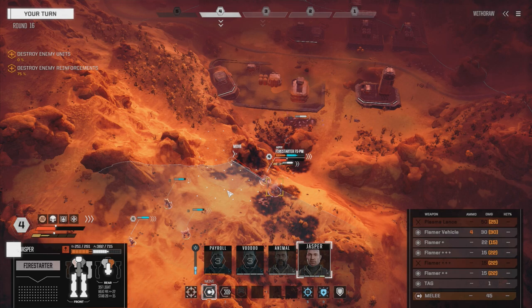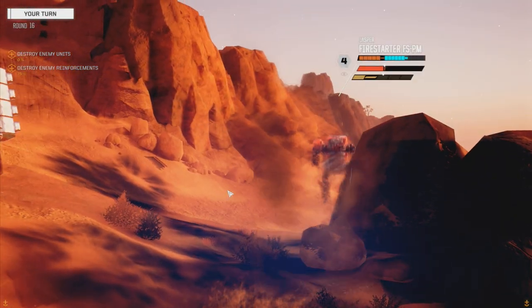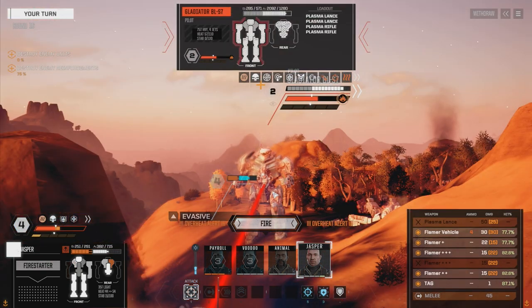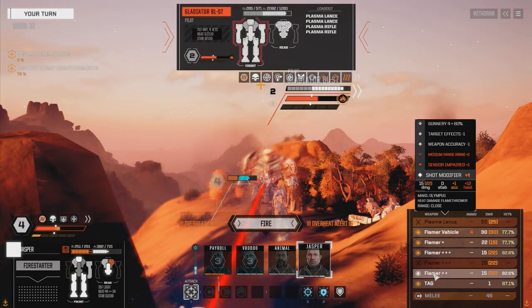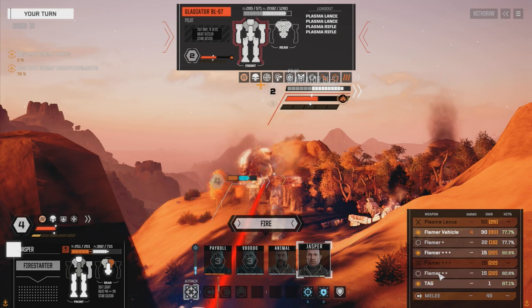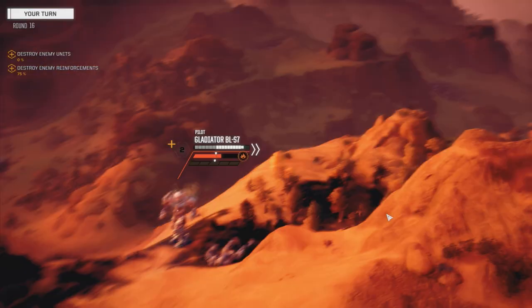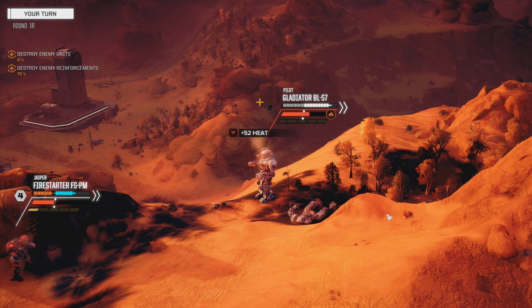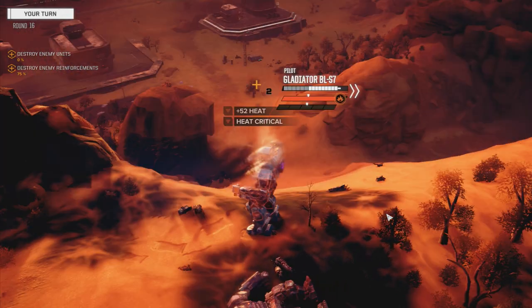I'm going to turn our left side to him. We're all or nothing at this point - we can't really just back down. Let's turn a couple flamers off here. Two flamers and the tag - not enough. Two flamers - two hits with the flamers. Not enough to shut him down, but pretty damn close.